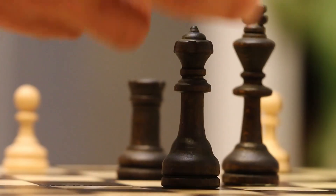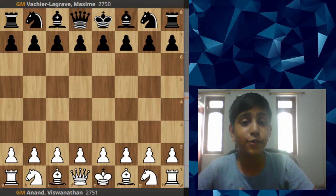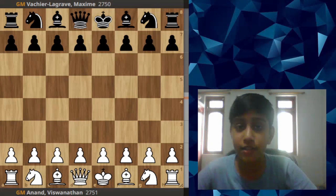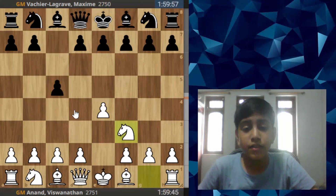We are in day one of the Norway Chess tournament 2022. There are 10 players and five games were played today. We are going to be seeing Anand's game against MBL, that is Maxime Vachier-Lagrave, so Anand goes for e4 and we have played his favorite Sicilian.